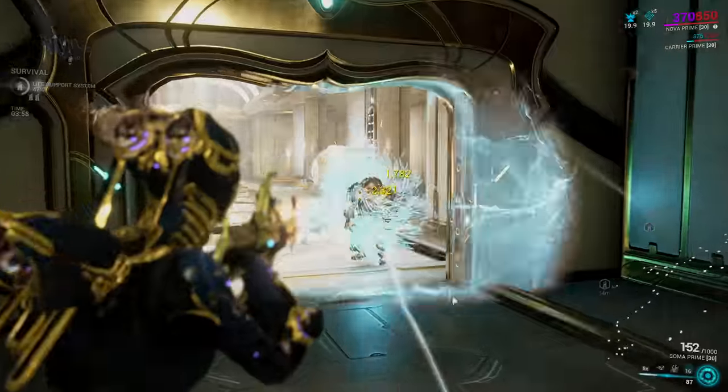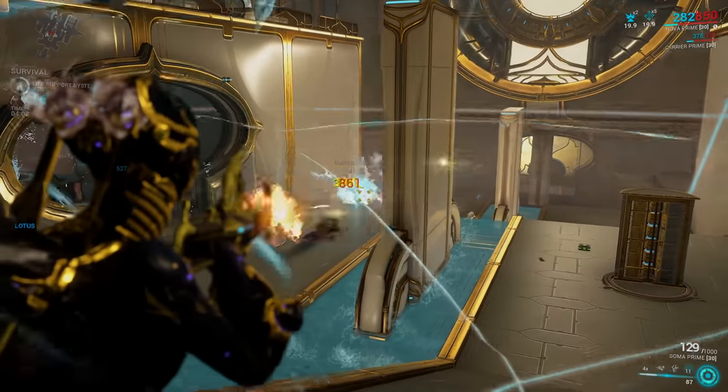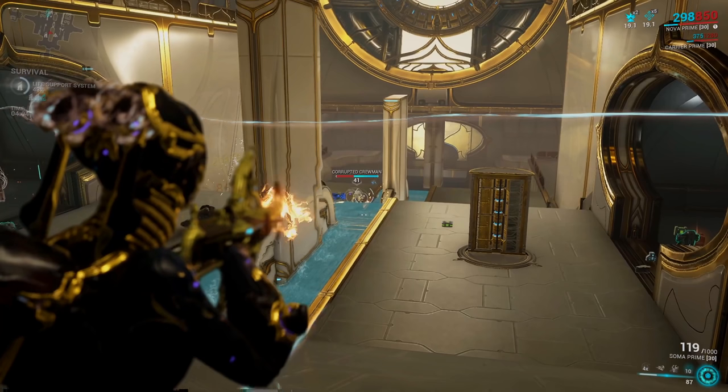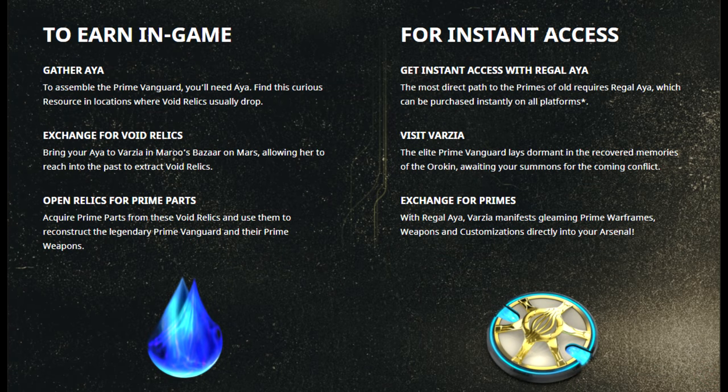Some of these primes are worth noting as being unvaulted for their very first time, so if you don't have those primed frames and weapons, this is the perfect chance to get them. This is Varzia, a new vendor located on Maroo's Bazaar, and they will be selling you relics that contain any of those primed parts on rotation for that given week. Anything for the Warframes and weapons you can get off Varzia.